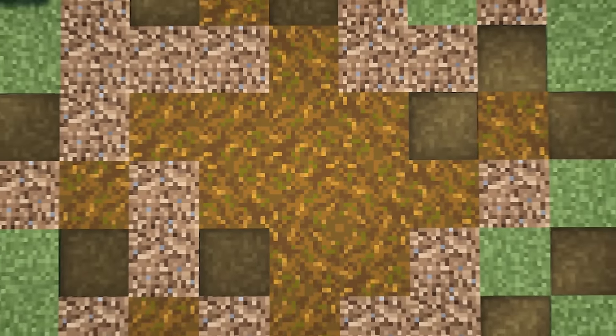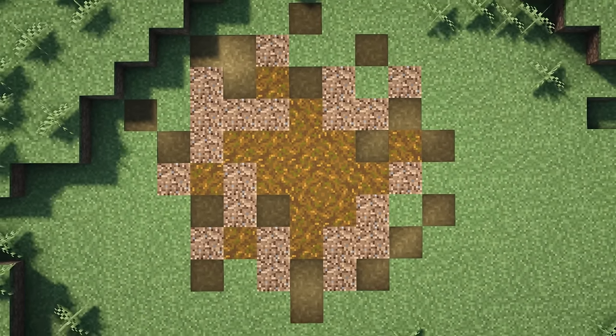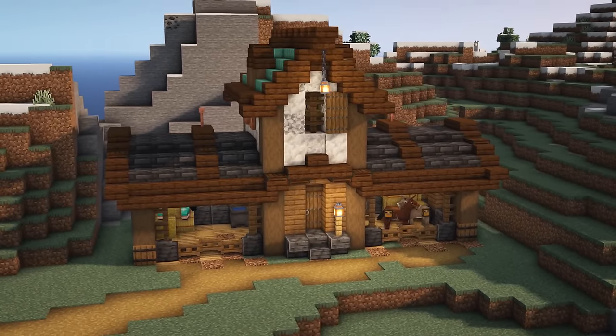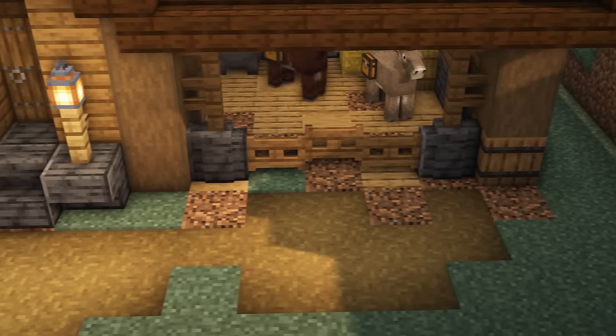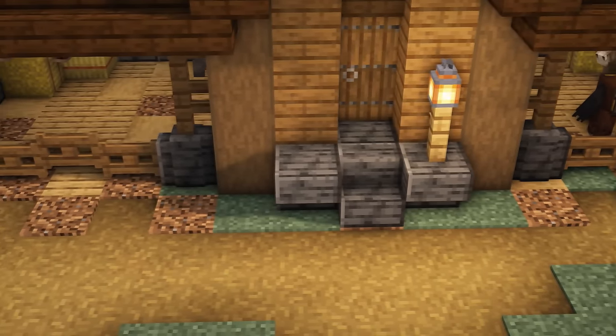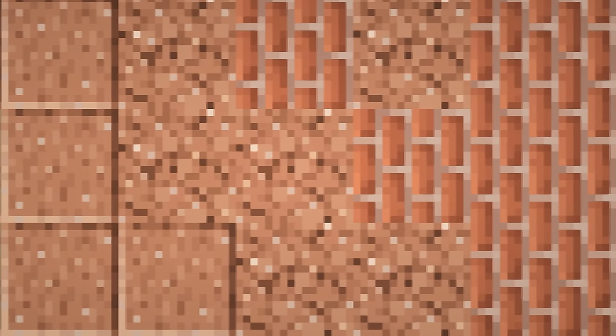This leads me on to the idea of transitional blocks. We've spoken about doing this for pathways, but there are other situations where this could be helpful too. Say you're building a barn or a stable — the inside is man-made out of wood, the outside is just grass or dirt. Instead of having a solid line as a cutoff point, try transitioning the two blocks to show how the outside has been traipsed inside. You could also use transitions in other cases — it's a little bit like the gradient mentioned earlier. You just have to find some blocks to help you bridge from one to the other.